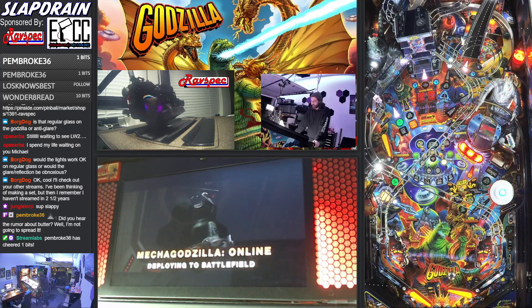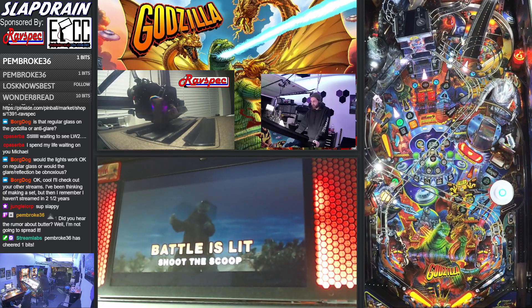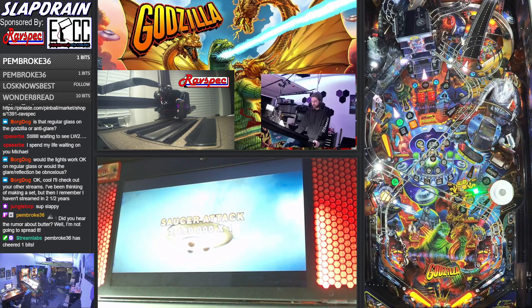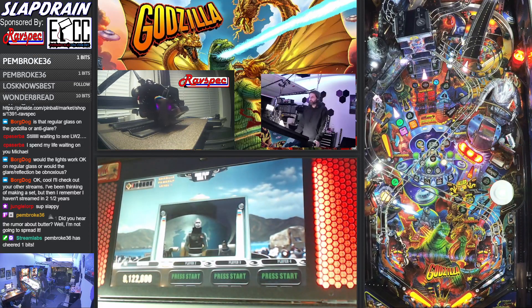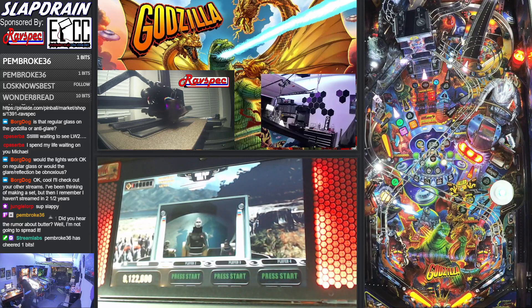Try to backhand the ramp — total fail. We need the scoop. I also wanted to take that pop bumper while it was flashing because that'll work towards an extra ball.